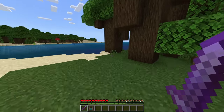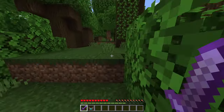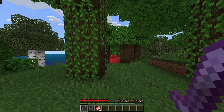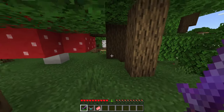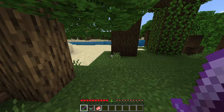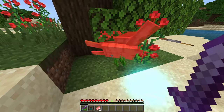I saw a creeper over here — nope. We got a pig, perfect! As you can see, you saw that blue particle effect. Now if we continue to look for mobs, we may have to use that turtle unfortunately — sorry bud.